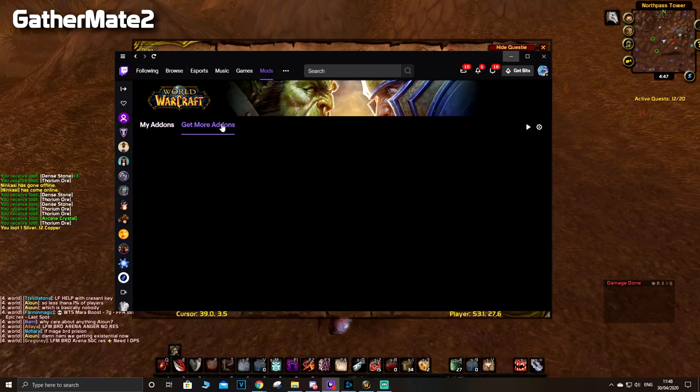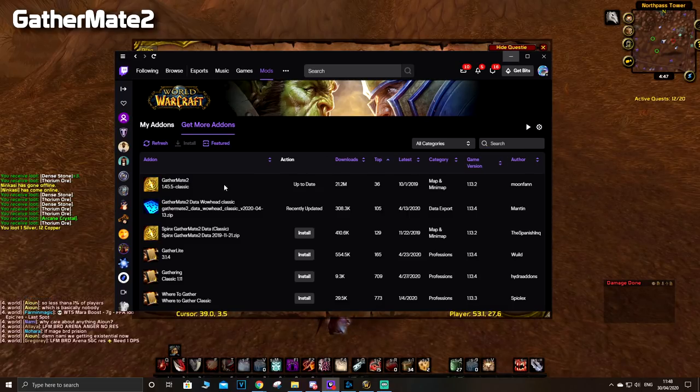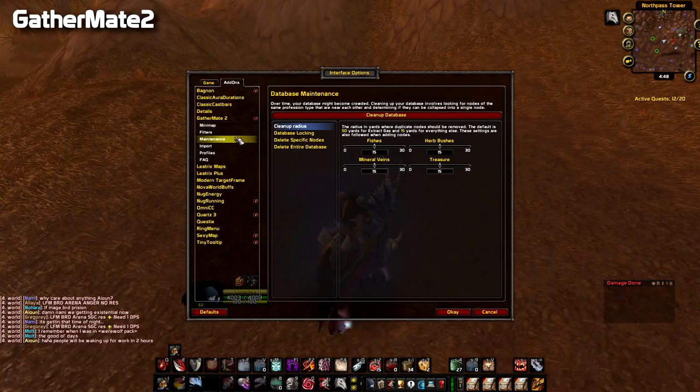To get add-ons, go to 'Get More Add-ons,' type the add-on you want — in this case 'gather' — press enter, and you can see Gather Mate 2. Click install. Then you also want to get 'Gather Mate Data for WoW Classic' — this is the one from WoWhead. I used the Sphinx one first but it has extra nodes that are non-existent; the WoWhead Classic one is more accurate. Once you press install and update them both, go to Escape > Interface Options > Gather Mate > Filters.